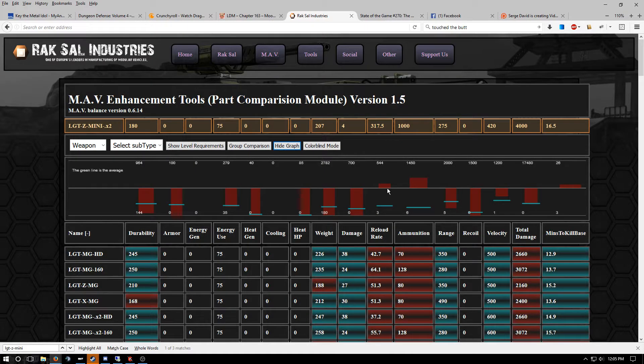Total damage is about average, so that's cool — about 400 total damage per one. Then minutes to kill the base — I don't know what the average minutes to kill the base is, I don't see the blue line, might have done something wrong and it didn't grab the blue line for this one — but it takes about 16 and a half minutes to kill the base.